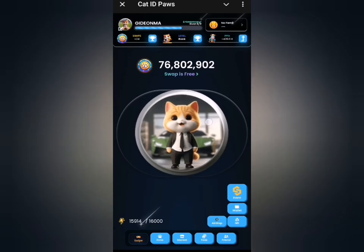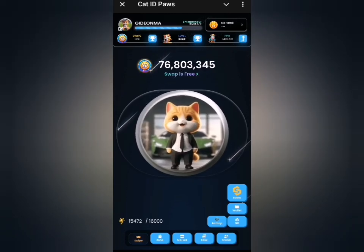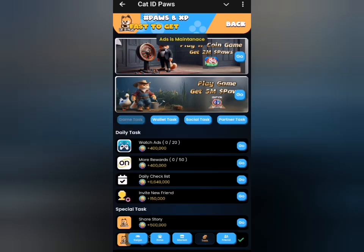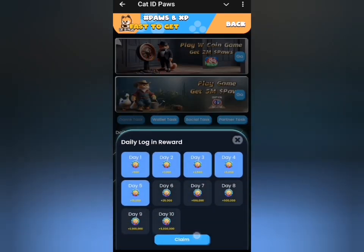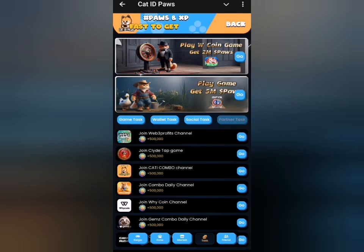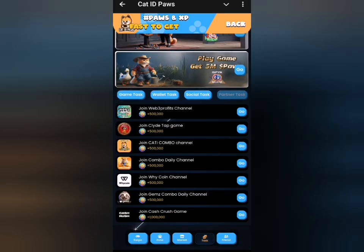So click on 'Welcome Back' and let's proceed with today's combo. First, I'll head to the tax section and go to the game tax, then click my daily checklist reward and claim it. My network signal is very weak so it's not responding immediately — make sure you also perform some of these tasks to get additional rewards.